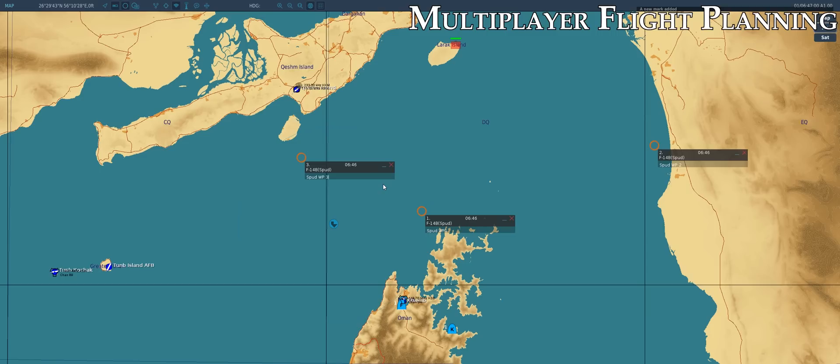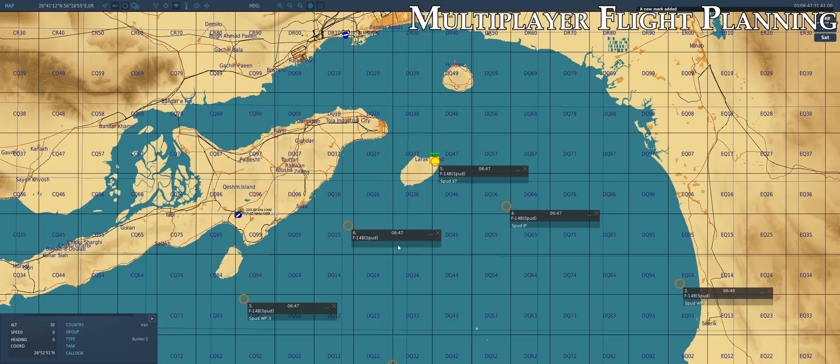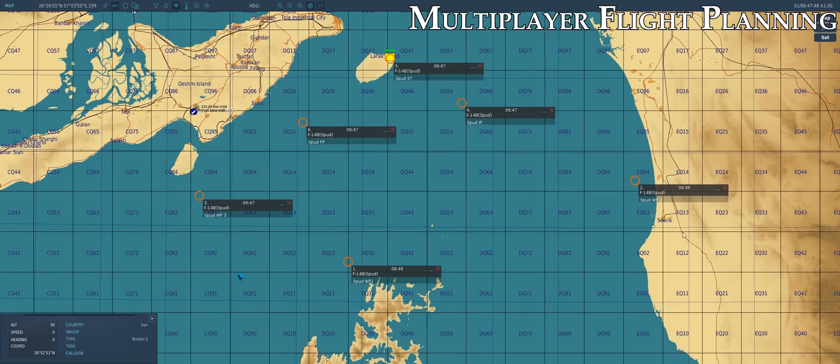Now we'll go ahead and add our IP, our target point, and our egress point. We'll label these IP, ST, and FP for fixed point. So now we've set up a nice flight plan with our home base waypoint being our spawn point at Kasab — so we don't have to add a separate home base waypoint on the F10 map.